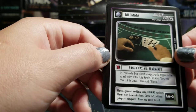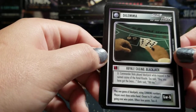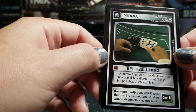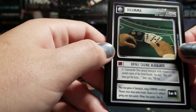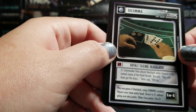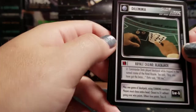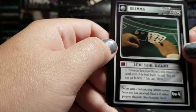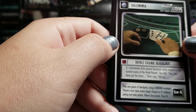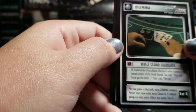Hand-up Commander Data played blackjack while trapped on the surreal casino on the Hotel Royale. The text said 'Boy, you have got the brass.' Data said 'Hit me.' Play one game of blackjack using Cunning numbers. Player must show entire hand. Closest to twenty-one without going over wins points. Otherwise lose points. Ties equals zero.